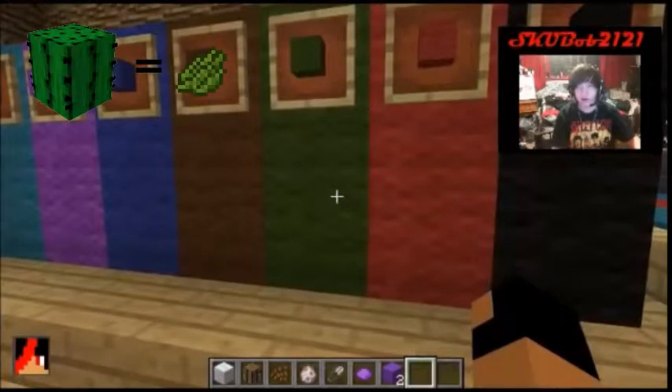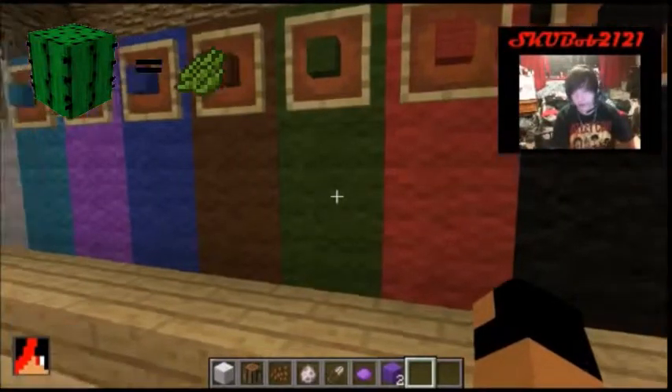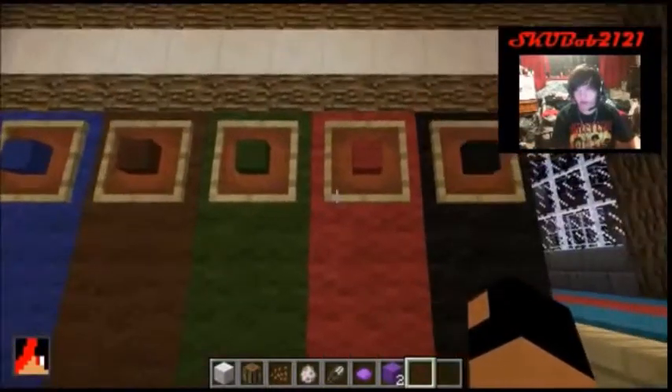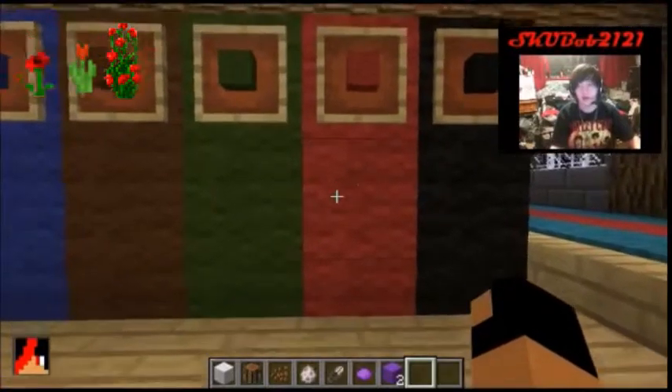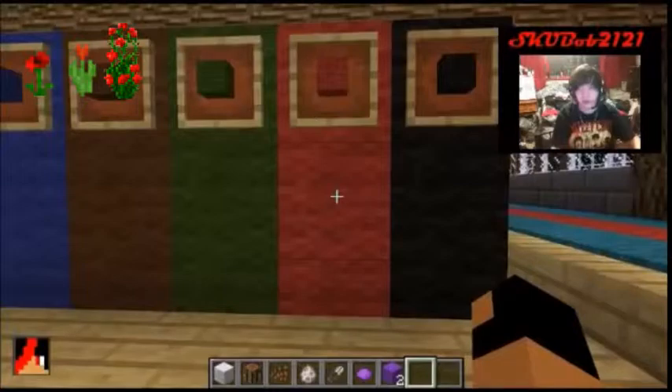Dark green — you put a piece of cactus, which you find in the desert, into the crafting table and it gives you dark green dye. Red — you find roses all over the place. There's big rose bush thingies and there's just the little original Minecraft roses you can find everywhere. You stick those in the crafting table and it gives you red dye.